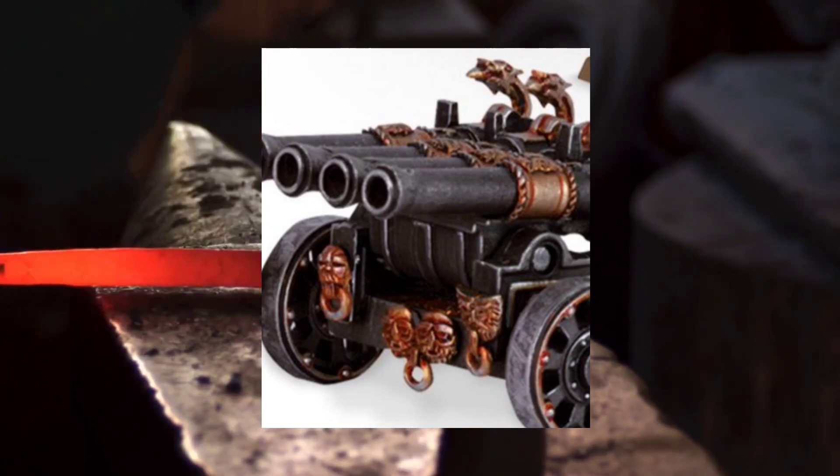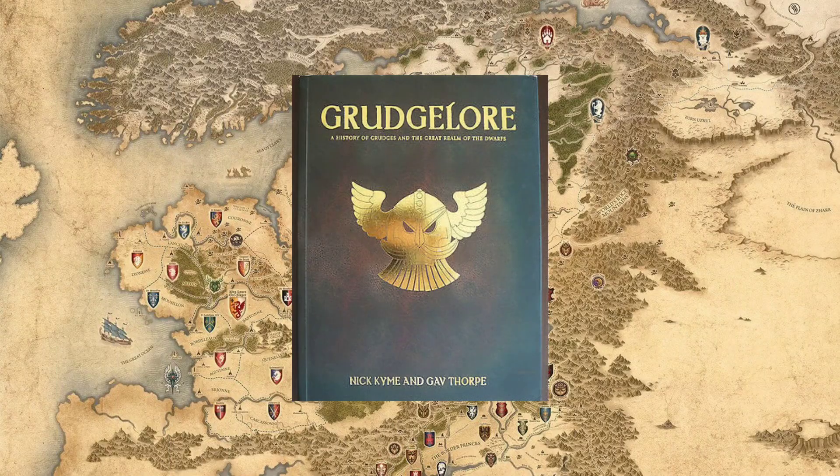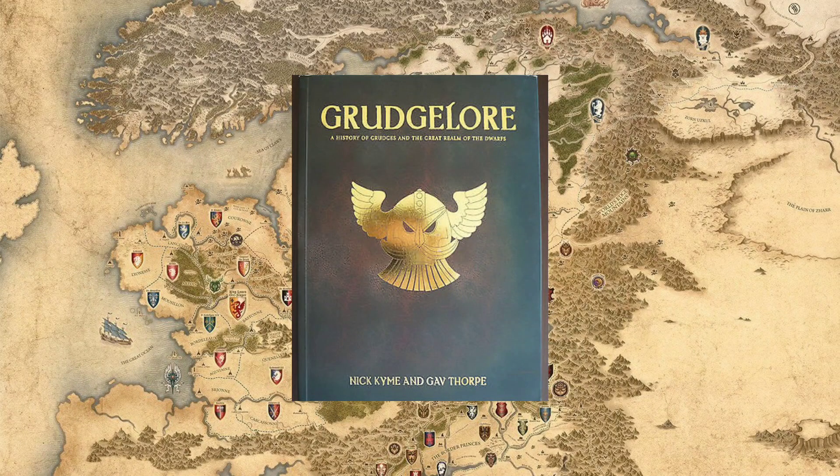It's one of those little details that I've only found in a couple of snippets in the lore, specifically a print book by Games Workshop called Grudge Lore, which is quite expensive now on eBay. And then the only other place is the wiki, which just references that book.